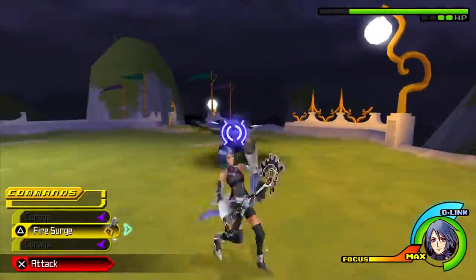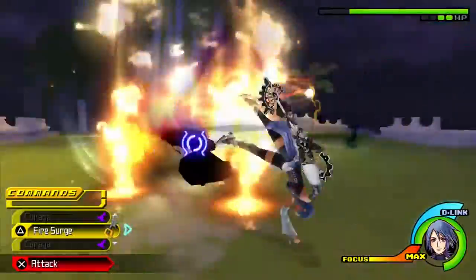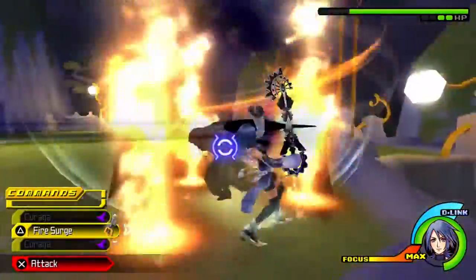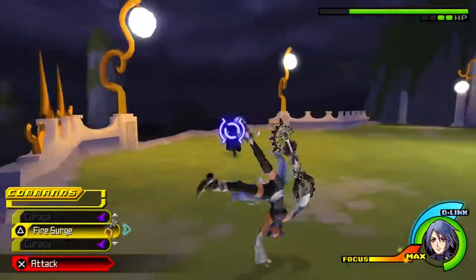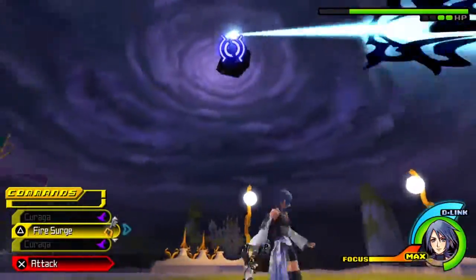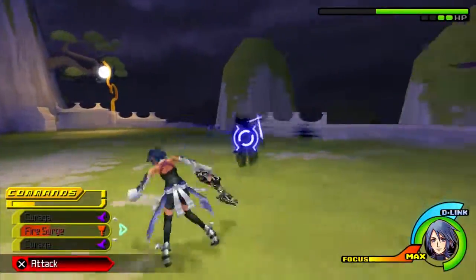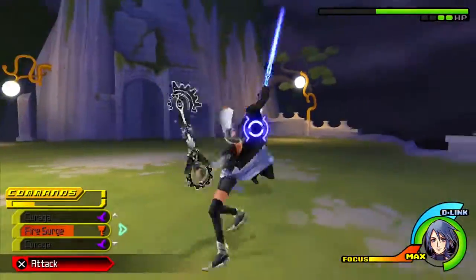You can dodge Collision Magnet, but the problem is you can't get out of it. The game holds you still in Collision Magnet to the point where you'll hit the ground and the Mysterious Figure will retaliate and attack you. It's a bit annoying and one of the main reasons why this fight is not fun.